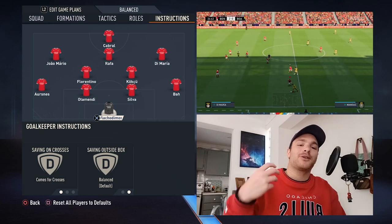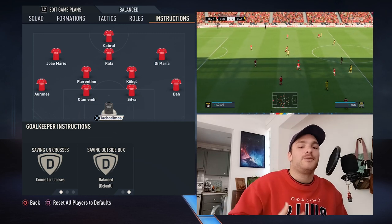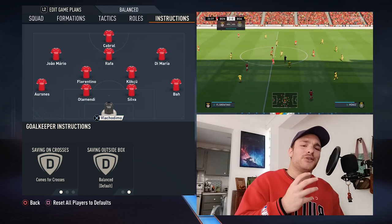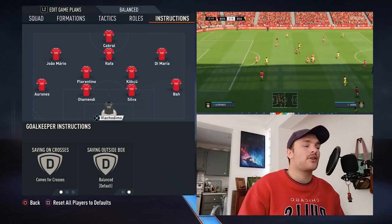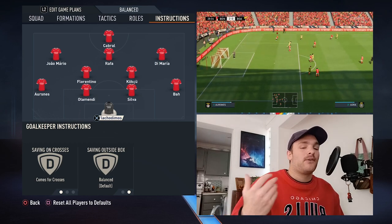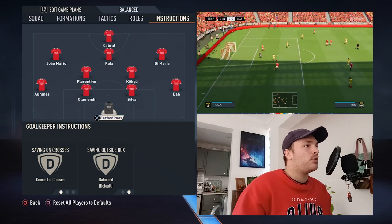For the goalkeeper Vlachodimos, you're not going to be playing a very high line, so he's not set as a sweeper-keeper. And of course he is looking to leave Benfica, so we'll see how that pans out. But his instructions are set to come for crosses — he's going to be the aerial guy, claiming those balls in the air and the fired-in crosses. He's going to do that very, very well.